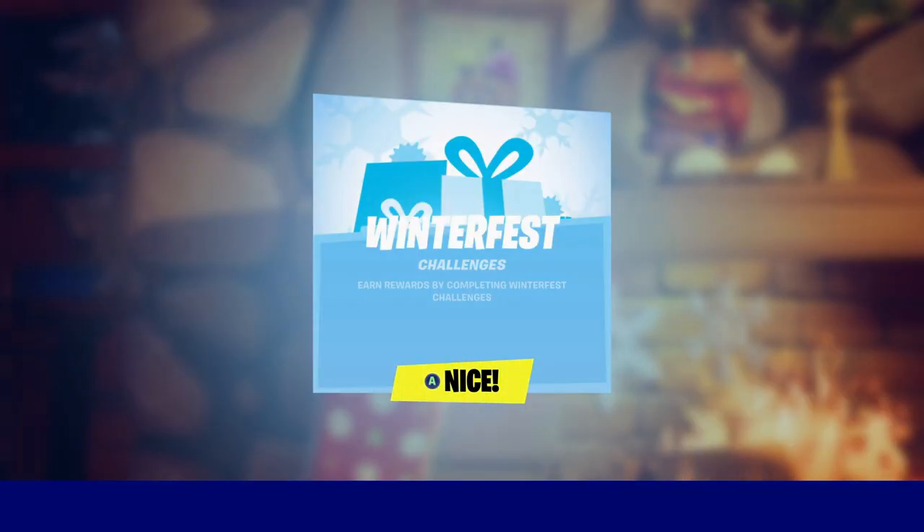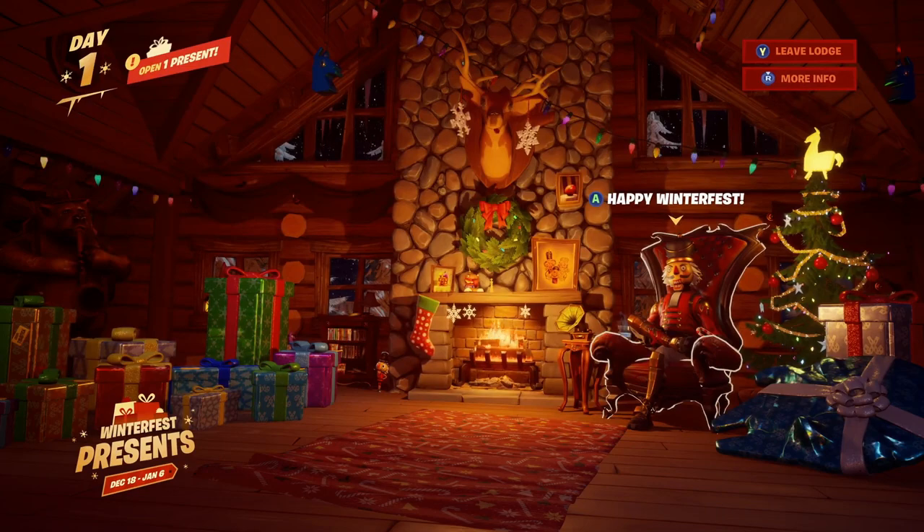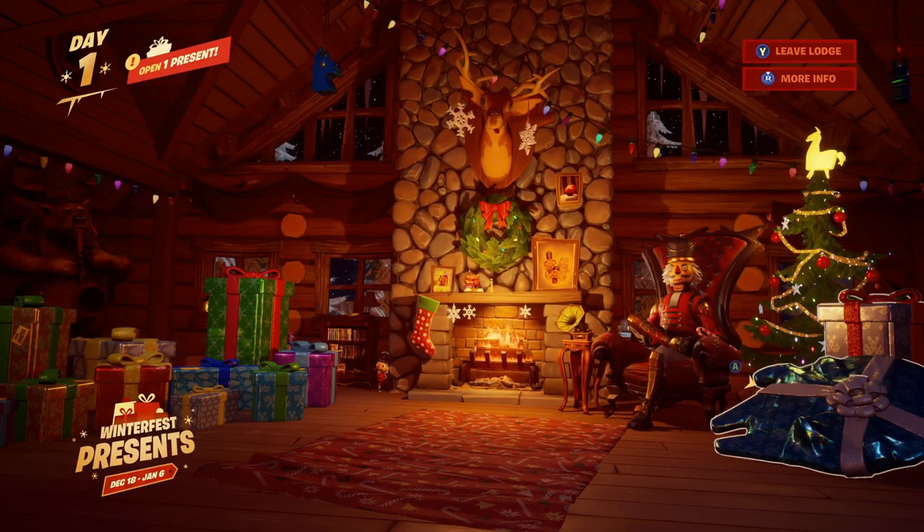So as you can see the winter fest challenges are here — it says 'Winter Fest Challenges: Earn Rewards by Completing Winter Fest Challenges.' We're gonna hit nice and then that brings up everything. As you see here, we can actually hit Leave Lodge and that will bring us back to the lobby.